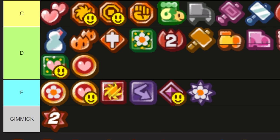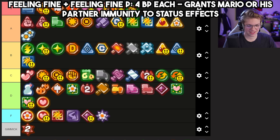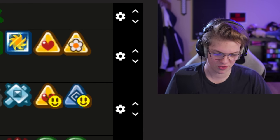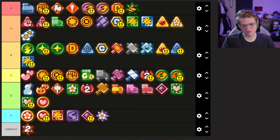Feeling Fine and Feeling Fine P — I probably tend to underuse these because I like to go for the glass cannon big damage builds, but these are really useful when you need to survive longer against a boss. They're not that good if you're just playing the game under normal conditions, but in challenge scenarios I definitely underuse them and probably should use them more. In fact there's definitely a comment on one of my recent challenges that pointed out I should have used it. I'm going to give both of them B — I feel like these go next to each other, but Mario's is slightly more valuable.